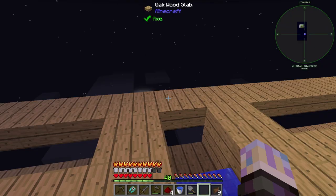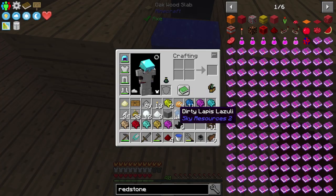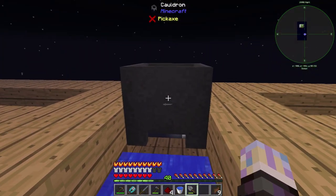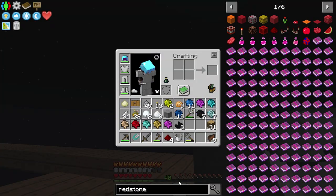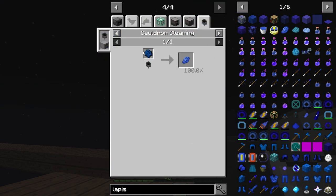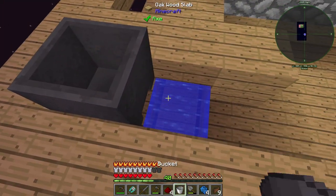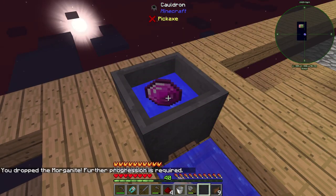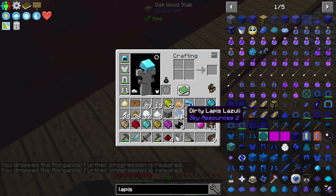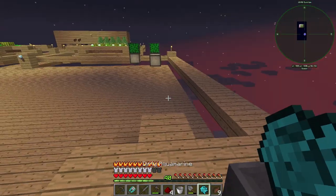You throw that in the cauldron, it washes it, and each one uses a little bit of the water. We're getting some black quartz there — it is giving us materials, which is pretty cool. We got ten lapis — pretty easy. Let's try this again — it's filled up, we can just do this and get a whole bunch. That is pretty cool, a cool little mechanic.